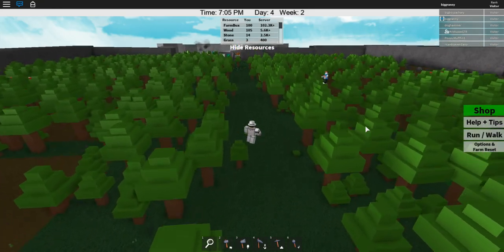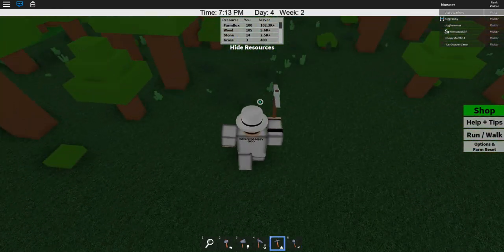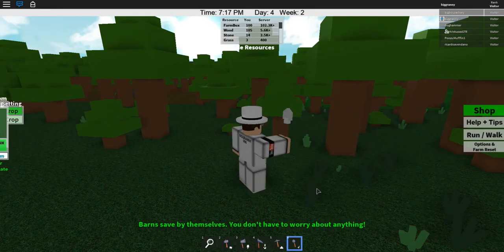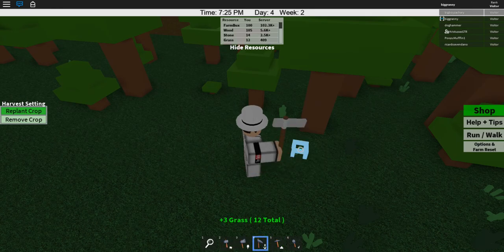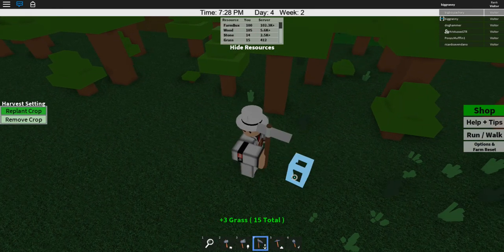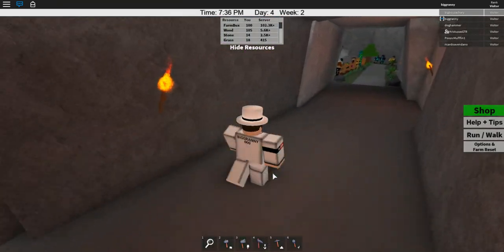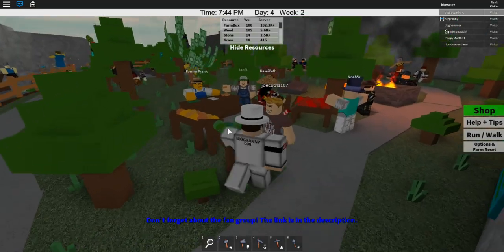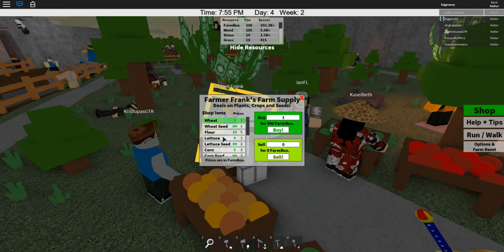I'm going to go see if I can buy some lettuce or something. I think lettuce seed was actually 50, so let's head back there. There's a lot of grass right there, let's go ahead and pick that stuff up. Okay, there we go, we just have to click over it. Again, I don't farm in real life - I don't know crap. What's the point of grass? I wonder if we can get money from it. Grass seeds - can we sell our grass? I believe for two apiece. They actually sell for one apiece - okay, that makes more sense.